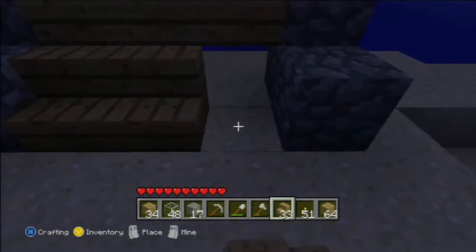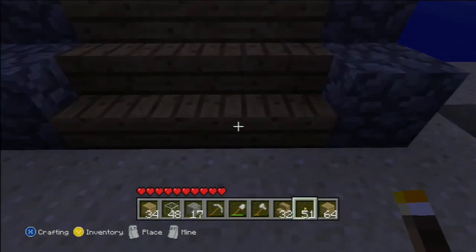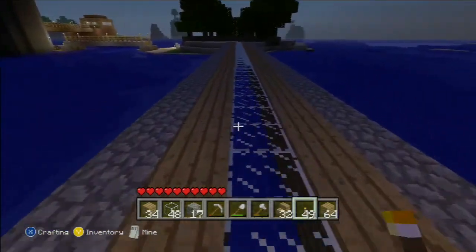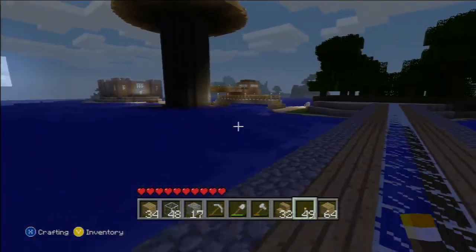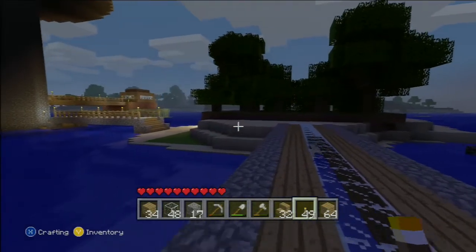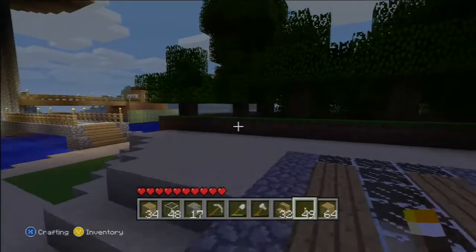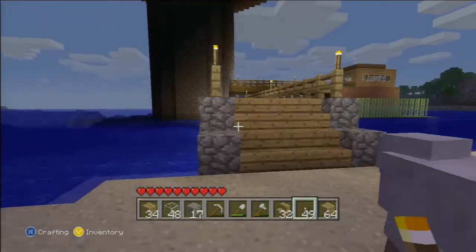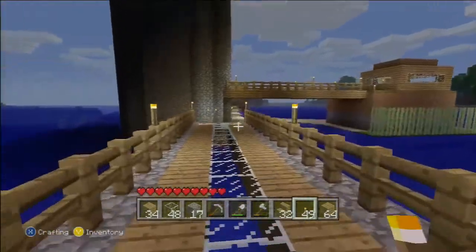So we've got the steps done. We're going to add a torch here, then go all the way back over there and add the railings.